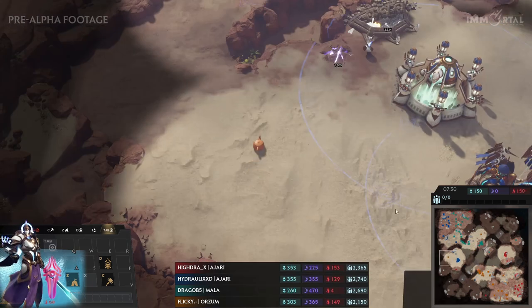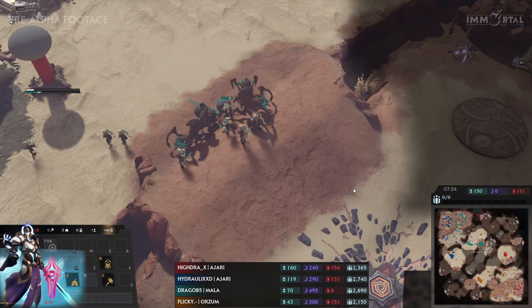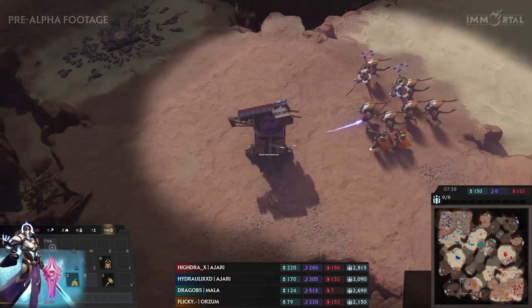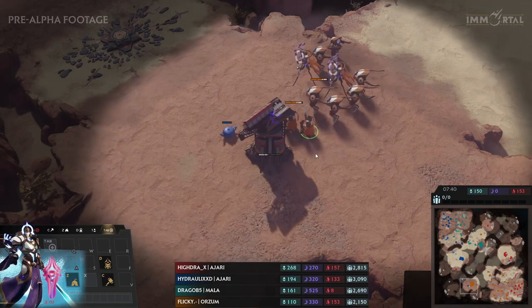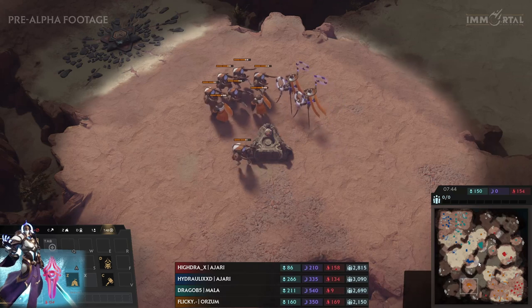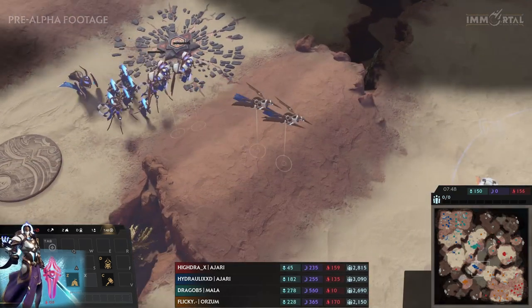Hydra is heading back out with his Warden, trying to keep it alive. Drago is well installed on the top of the ramp. If he can get the jump on his opponent trying to go there, he's going to get a few kills for free. We also saw the windstep used just to snipe that little teapot scout. Hydraulics is going to want to take his turn very soon.